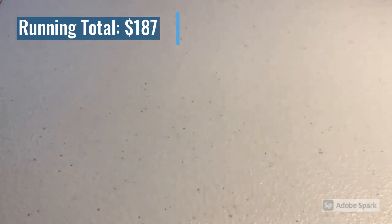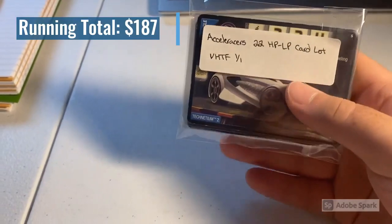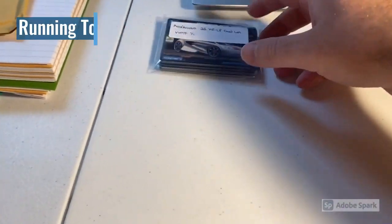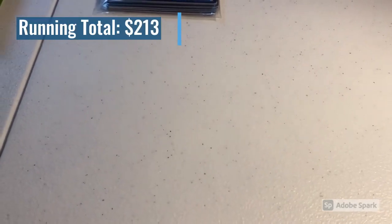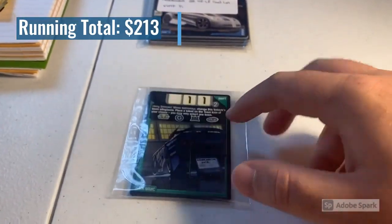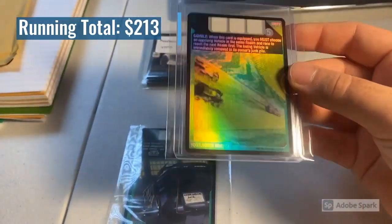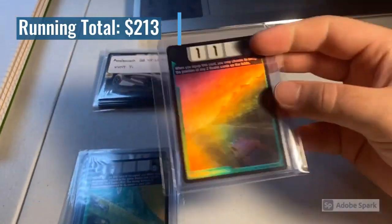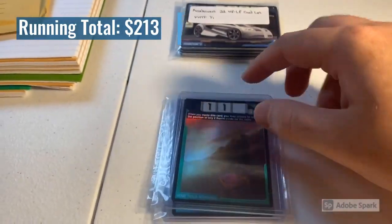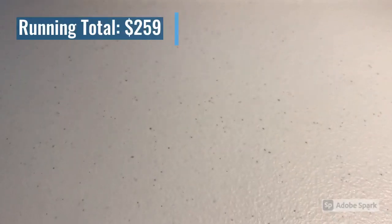We also sold another lot of 22 lightly played and heavily played cards for $26 even. Then we had a lot of five cards — Hack Mimic, Recover, Control, Shortcut — plus two foil cards: Bootlegger Reverse, which I still have several copies of, and Home Track Advantage. Total on that order was $46 even.